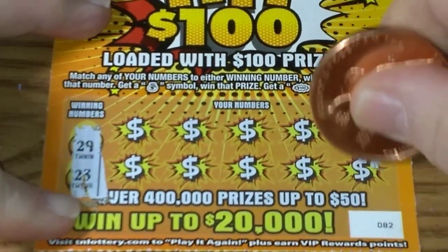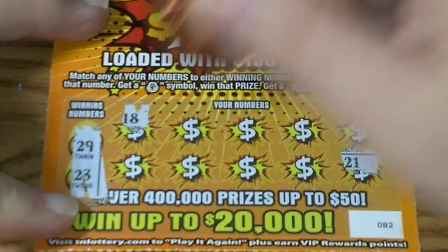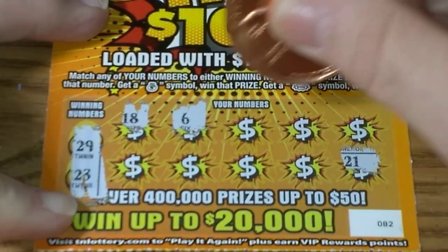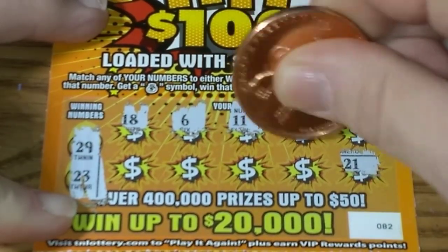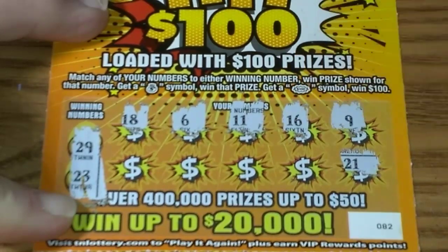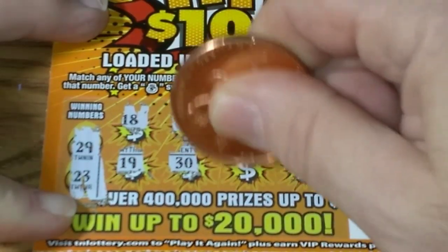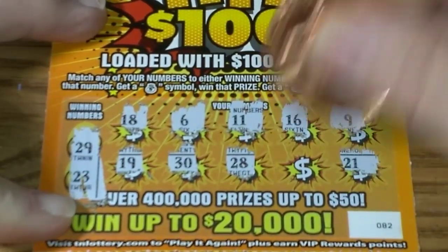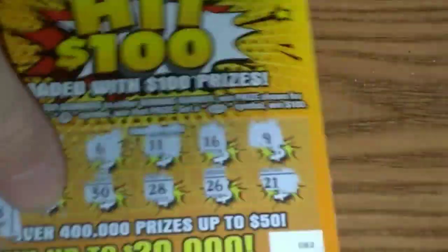It's hard for me to hold these little tickets. 21 down there, ain't going to help us. 18, 6. Double bullets, last chance. 9, 19, 30, 28. Last chance. 26. Nothing on the $2 ticket.